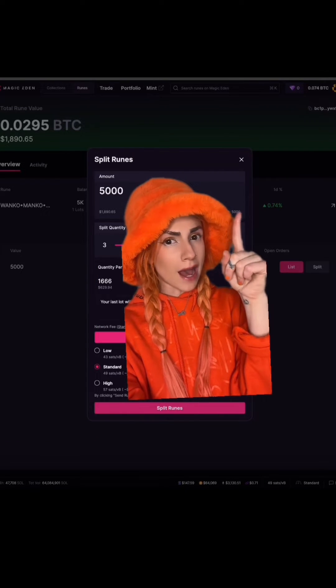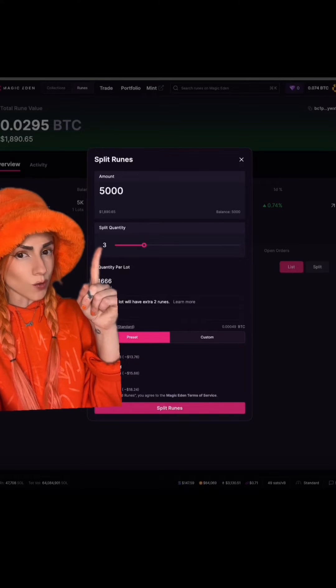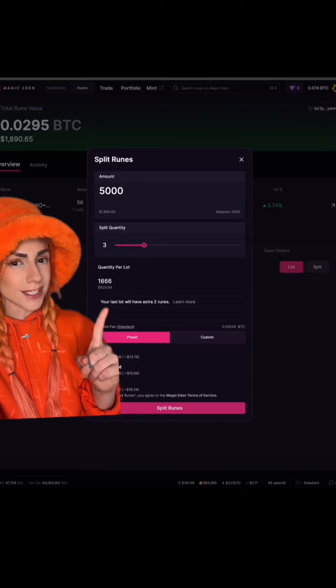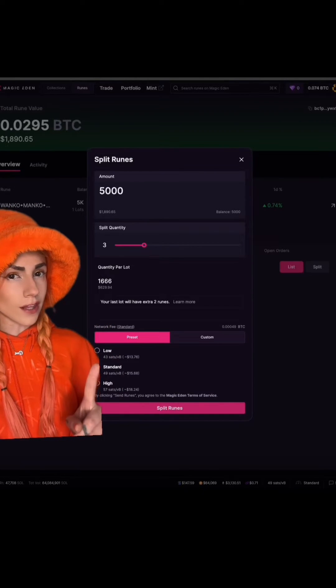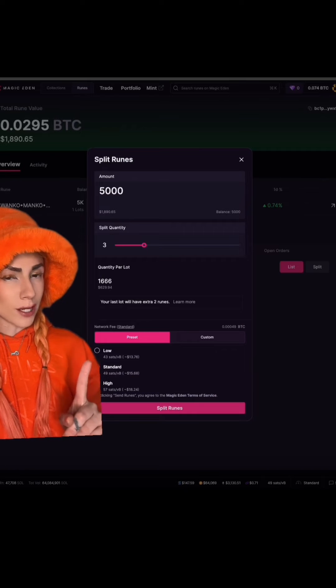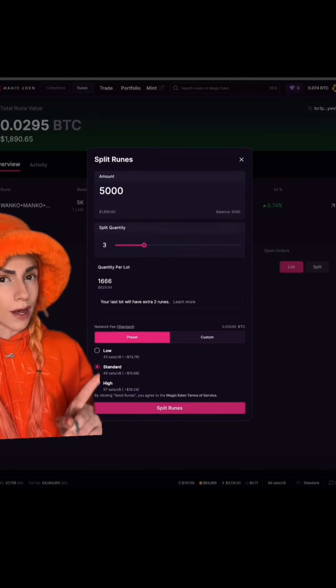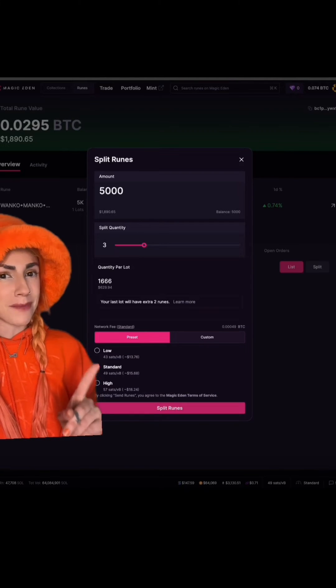So next to amount, I did max, which was 5,000. Then you can split this as many different times as you want. Because 5,000 doesn't divide perfectly by three, it says that my last pack would have two extra. I did try this out on both Luminex and Magic Eden at 49 sats per vbyte, and it did come out to be cheaper doing this through Magic Eden. So I will be splitting my sats here.